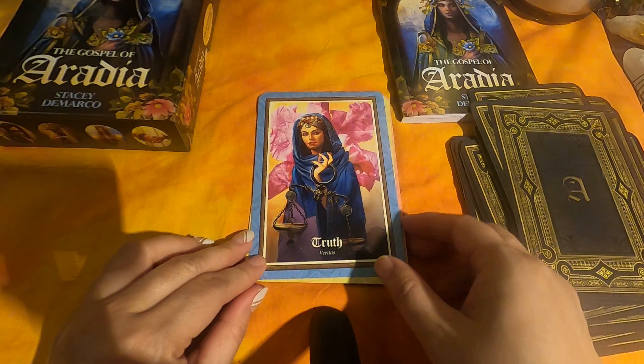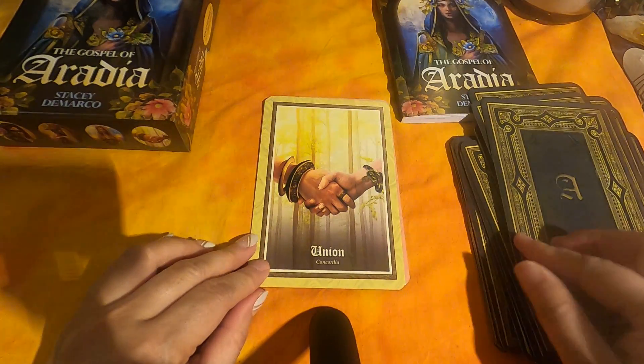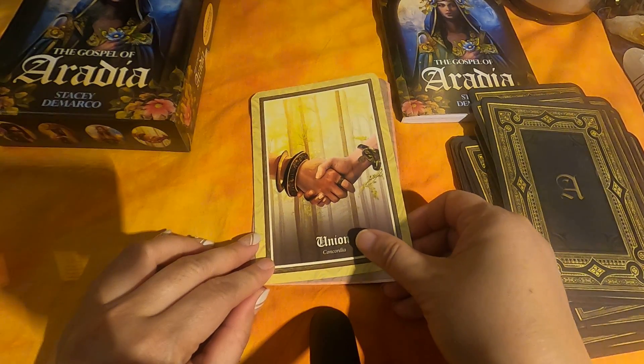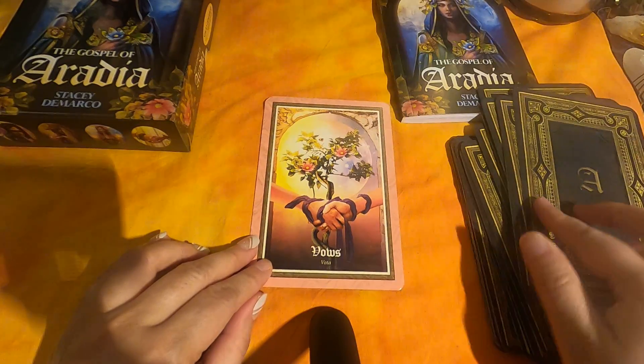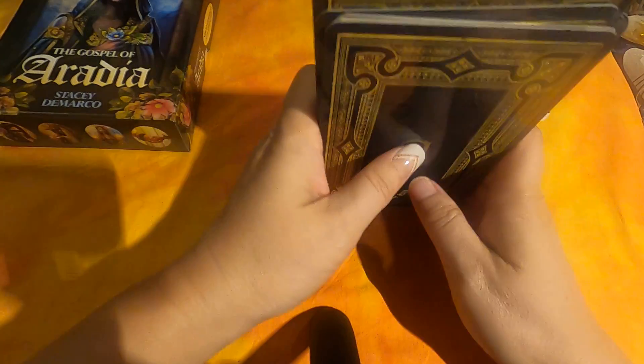Truth — that reminds me of the justice card. Union. That's why I think this would make a good twin flame reading deck. The Unknown. And Vows. Very, very nice.